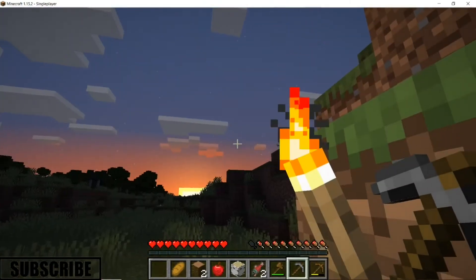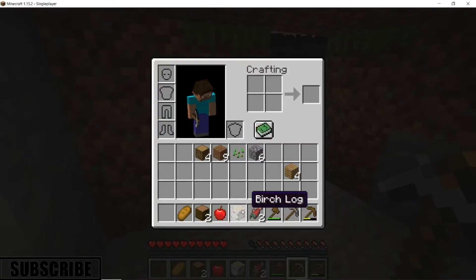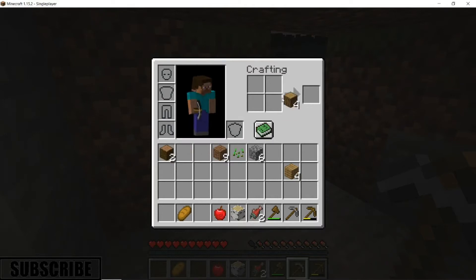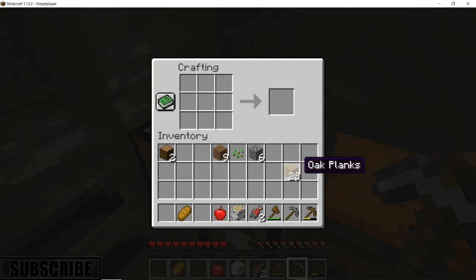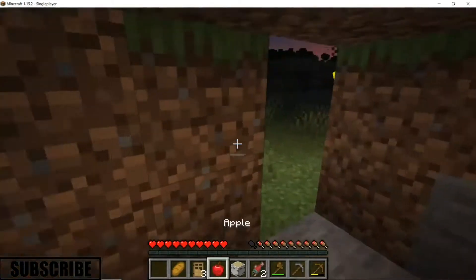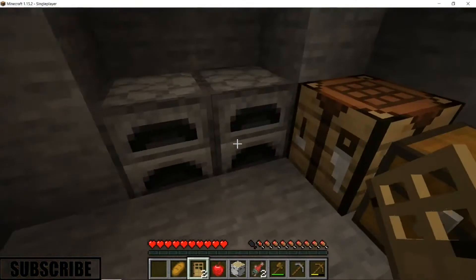It's already turning night time — that's crazy. Should probably make a door. I have some jungle logs but I'm not going to convert those because they're kind of hard to get. Jungle biomes are very rare; the only time they're not rare is if you spawn in one, and then the entire world is mostly a jungle biome. It's kind of crazy.